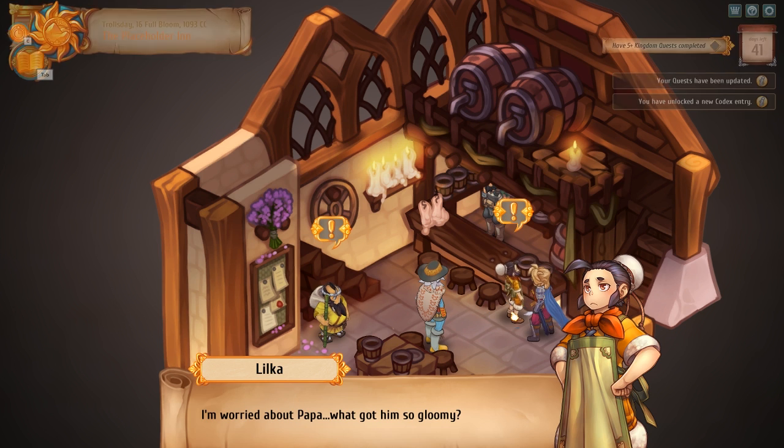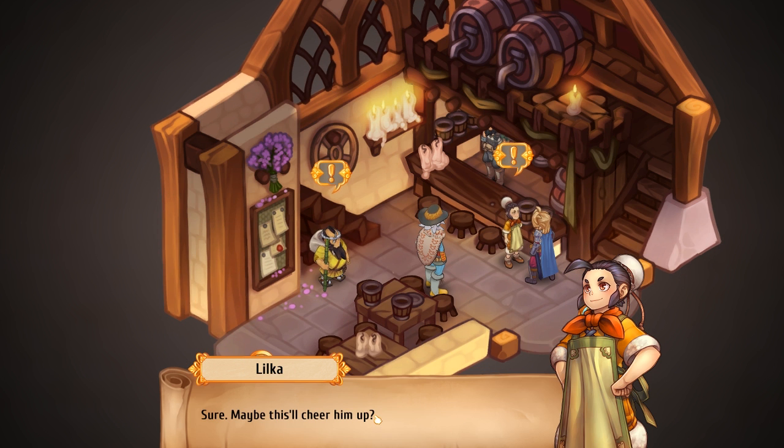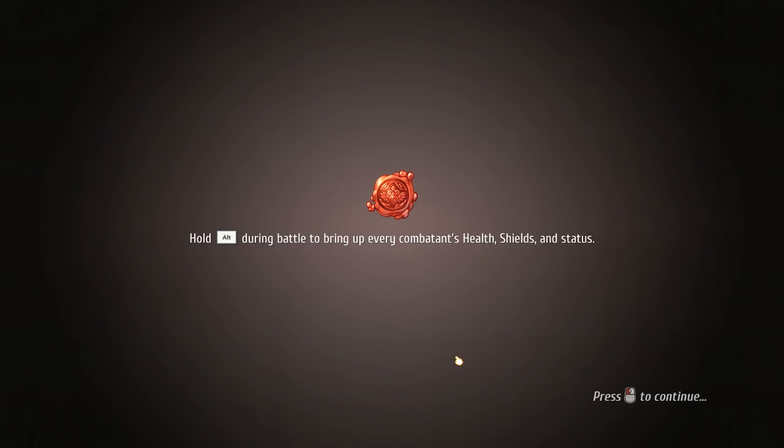Oh hey, she's in here too. I'm worried about Papa — what got him so gloomy? Spend the day with him? Yeah, maybe I'll cheer him up. It's the same dialogue — between ranks it seems like every rank has kind of a different 'you want to hang out with me' dialogue, which makes sense.